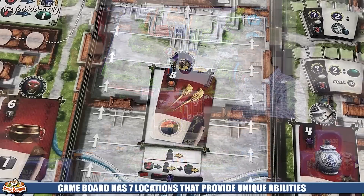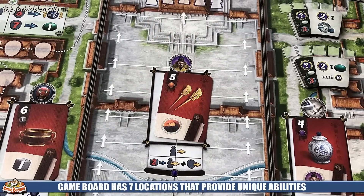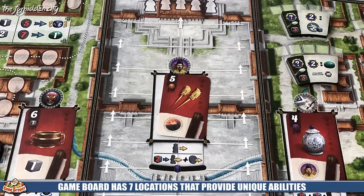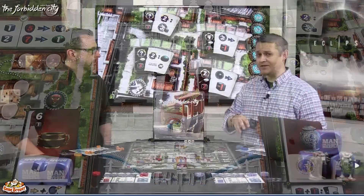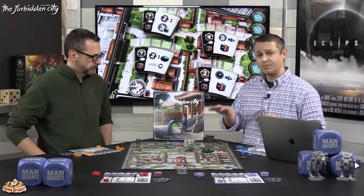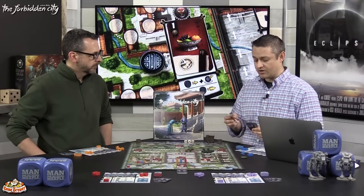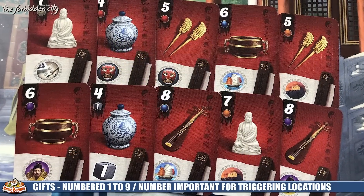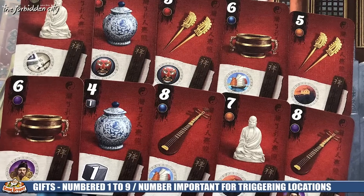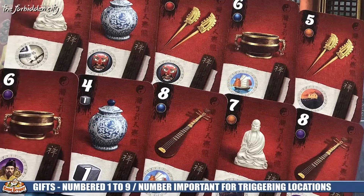The board is actually broken into seven different regions. You're going to be using one of your cards to take the action of a spot and then grabbing that new card to use in a future round. Each of these different spots has its own ability, as well as the different cards. Several of these cards will have an ability across the bottom that also allows you to take the action there.